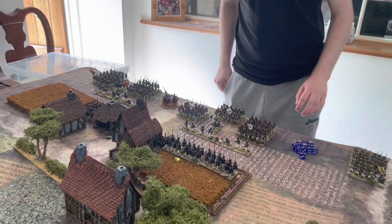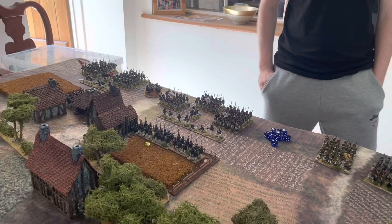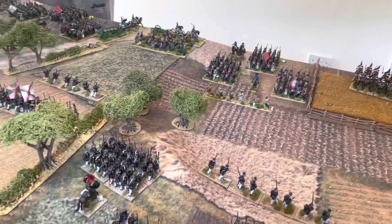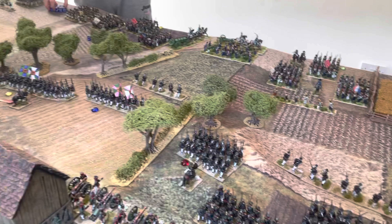We've rolled for activation. My brigade in the centre went hesitant; otherwise everything is active and both my artillery batteries have artillery assault orders. Dan put infantry assault on both young guard brigades but didn't have enough ADCs for rerolls — the larger brigade got infantry assault off but the smaller one didn't. Unfortunately the cavalry are hesitant as well. Rolling for initiative: the Russians are at minus one and the French at minus two. The Russians roll a six, the French get an eight, so despite their modifier the French will go first.